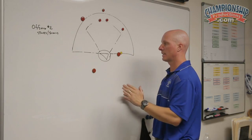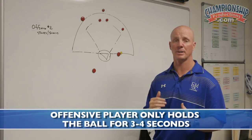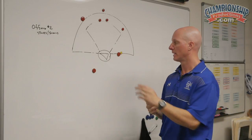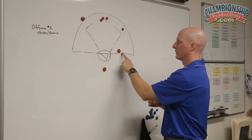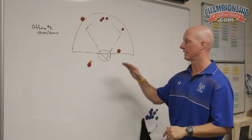A key to this is to make sure the offensive player only has the ball for about three to four seconds — that's a long time. We want to make sure they dodge, feed, and if nothing is open, these girls are cutting and screening for one another. If no one's open, she's going to move the ball behind and then we're going to attack the other side.